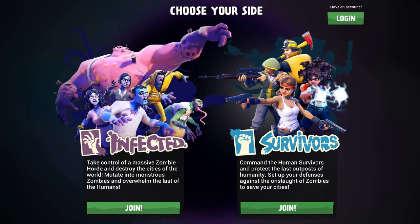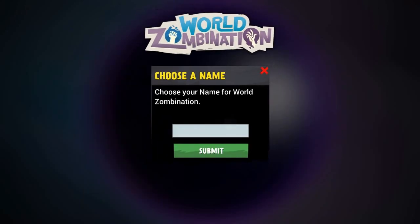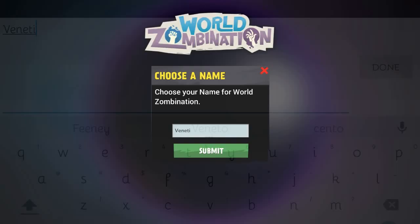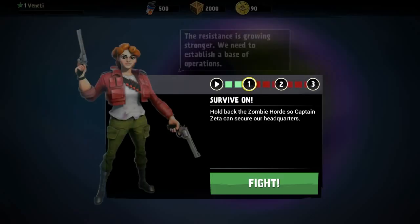It's telling us to choose your side. Let's go with Survivor. Let's choose a name — swipe keyboard, do not fail me. Vanetti. Okay. Is it loading or is it just stuck? No, it is loading.